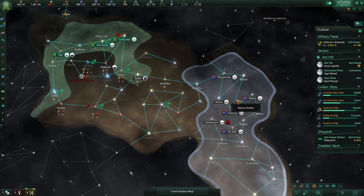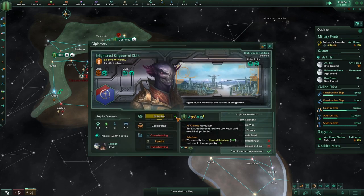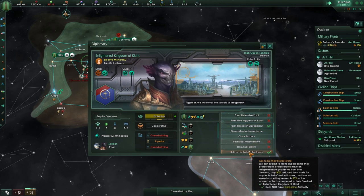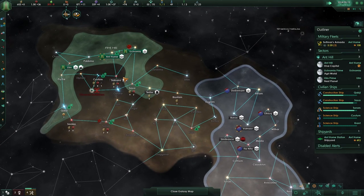Could we become friends? You are protective — could get a research agreement. I don't want them as my protector though.